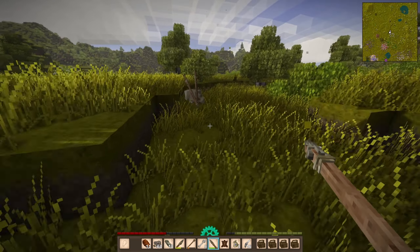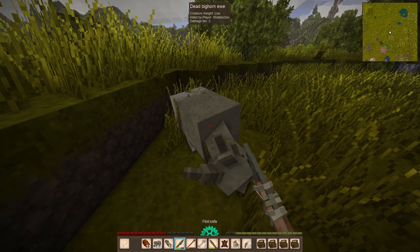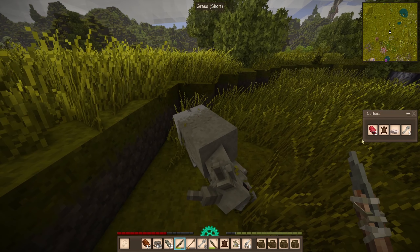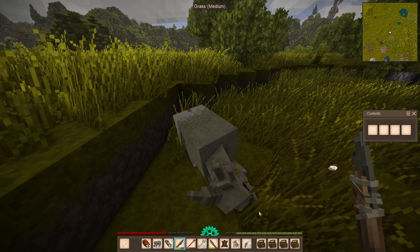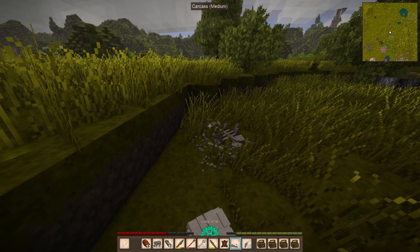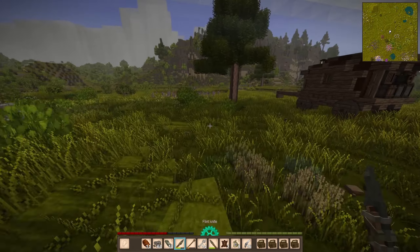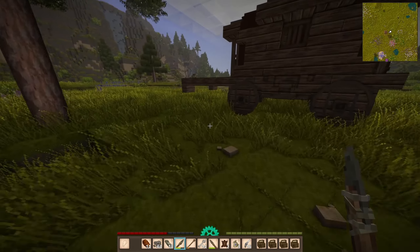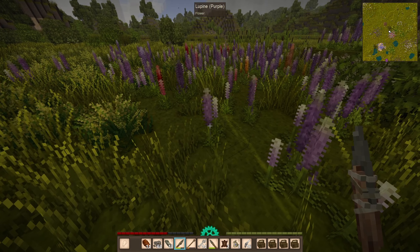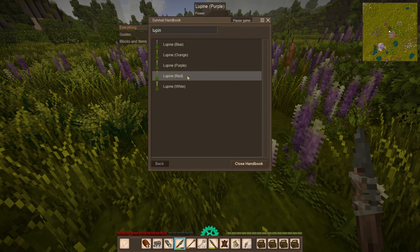We've got another trader over here — I saw this on the map which is why I started making my way this direction even though it's so far. I wanted to see what this trader had and mark him so we can come back later. I'll throw the grains on the ground and eat to fill my stomach, then see what our boy's up to.